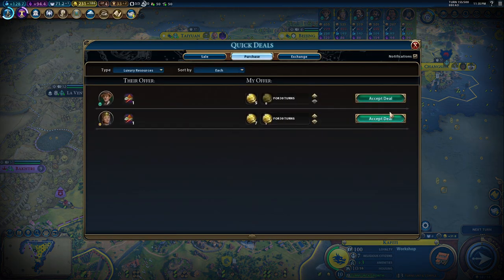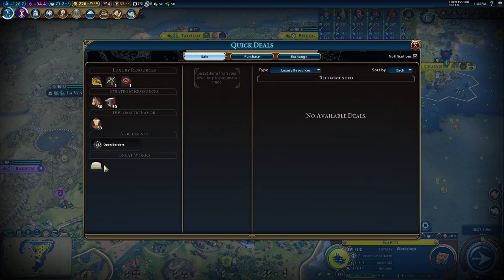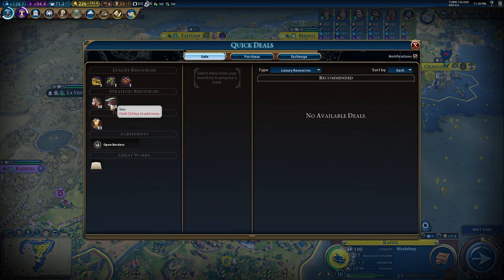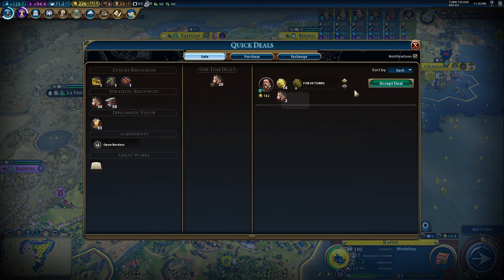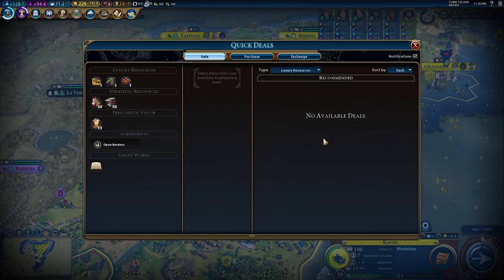I can buy spices — five gold and they give me spices, really? Man, are you serious? Let me see if I can sell now some — irony is over, horses are also over. Votes — that's a little bit better. Not bad at all.